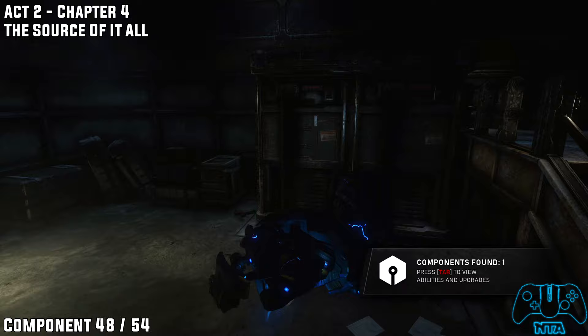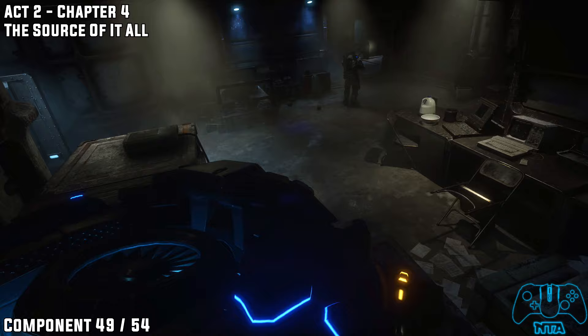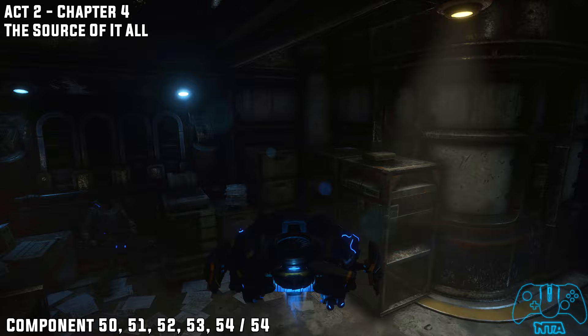You will find component 48. Now the very last set of components coming up shortly. As soon as you go into the next section — literally the next area — look on top of the cabinets and you will find component 49. Now the last five to finish up this chapter.